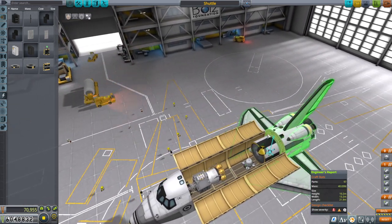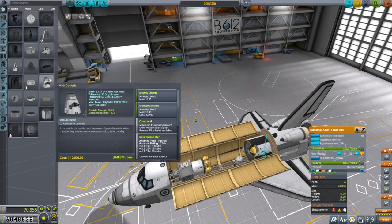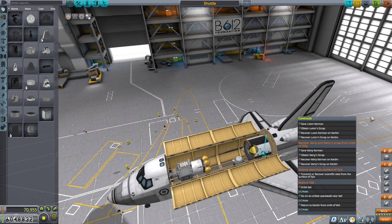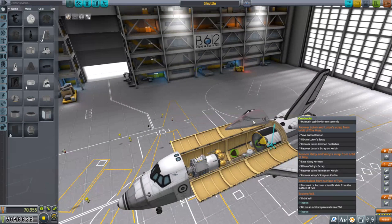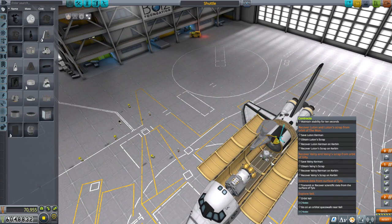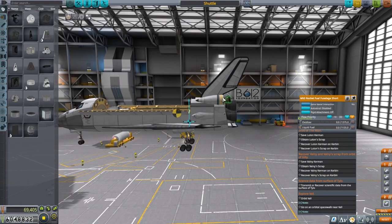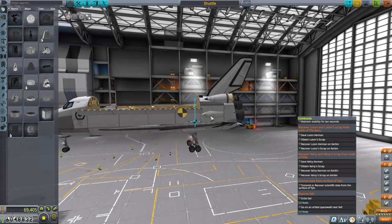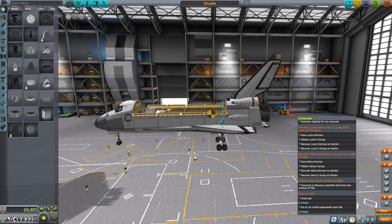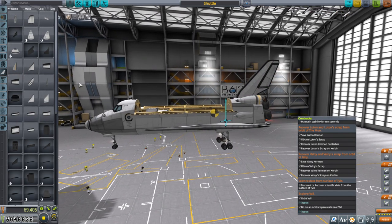We have a little tug here. By the time we get to the moon, that spare tank will be gone, and the tug will bring back Luton's Scrap - which is a Mark II cockpit. We'll grab it by its belly and bring it into the bay. Checking the balance when empty, the center of mass is pretty far forward, which worries me. This could do with canards potentially - something we may need to add. It's a test flight, but we're going to be bringing back two Kerbals, so it makes me nervous.